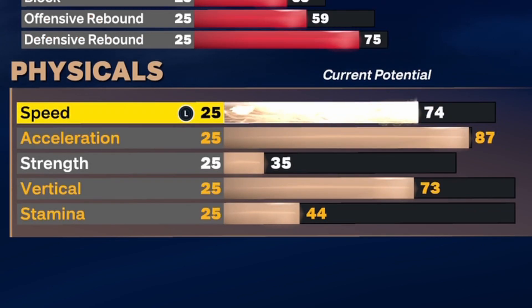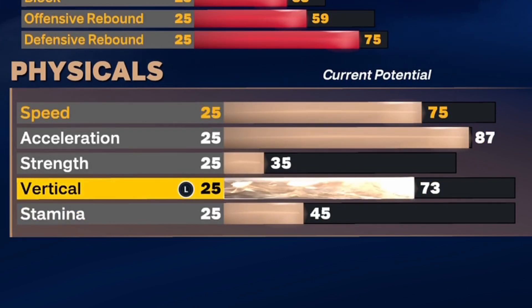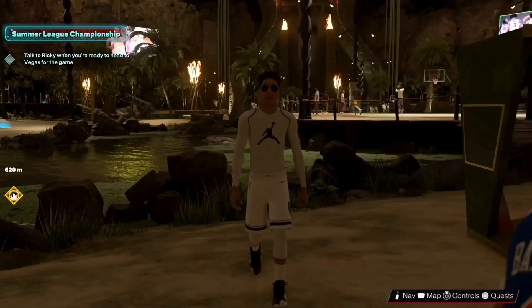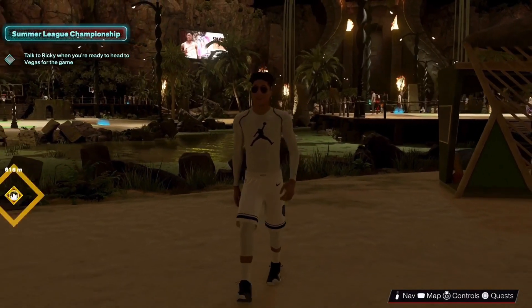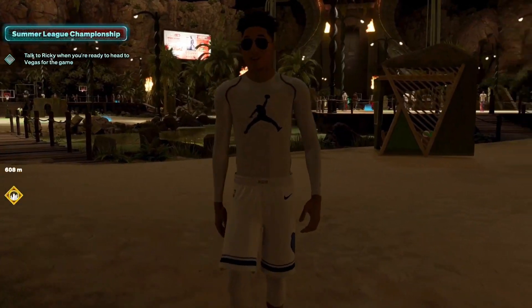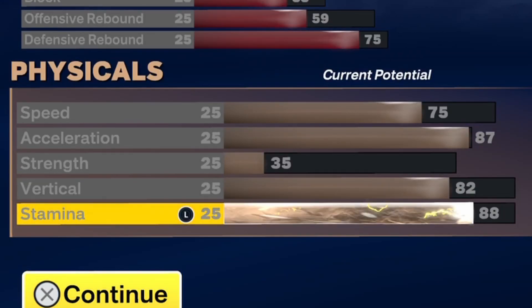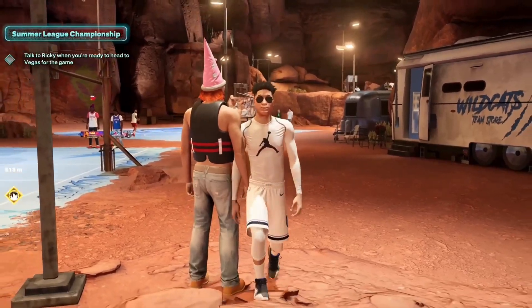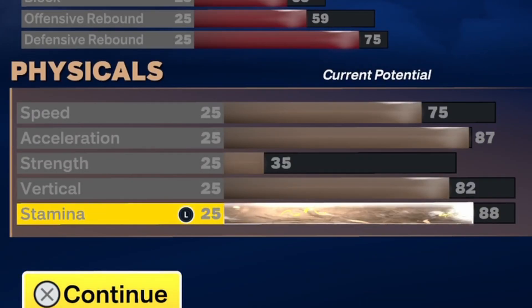Now onto the physicals. For acceleration, we're putting this up to an 87. Speed rating up to a 75. Vertical up to an 82, and stamina at 88. Speed mainly affects movement without the ball over long distances — pretty much only in a full court setting. Since Ja Morant is a point guard, speed really won't affect your gameplay that much; it's literally the last thing I upgrade. And 35 strength — it really hasn't mattered much for point guards, just like previous years.